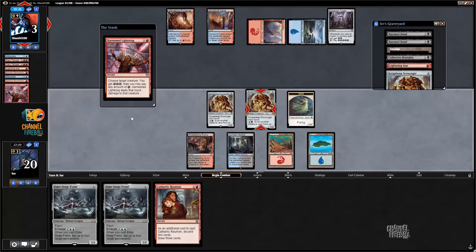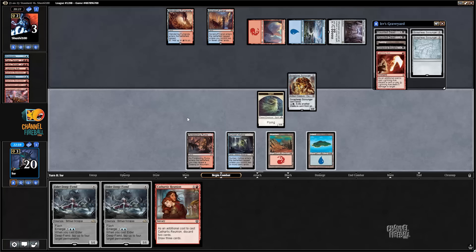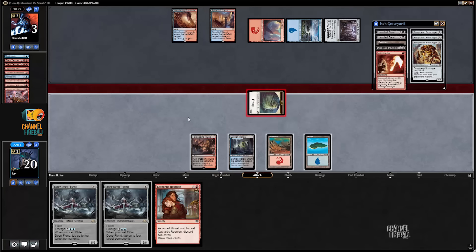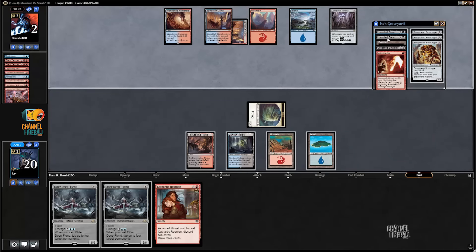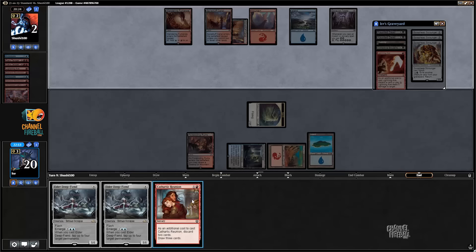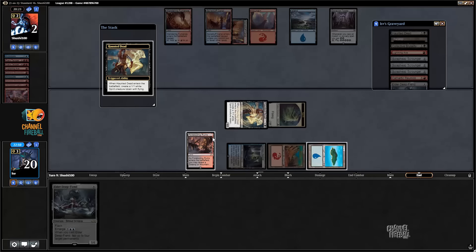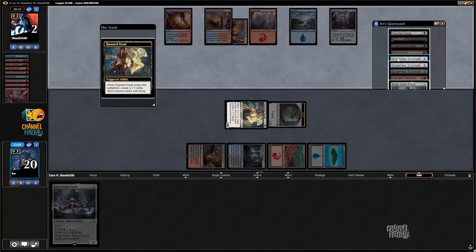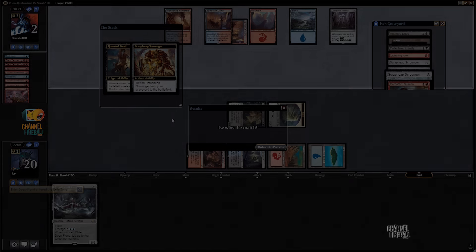Harness Lightning, Dynavolt Tower, and pass the turn. Now I get to bring back Haunted Dead and Scrap Heap Scrounger at end of turn — it's just going to be really hard for my opponent to win this game. I'll eat the Elder Deep Fiend there. Alright, that's match number two.